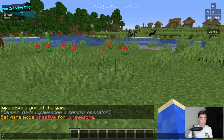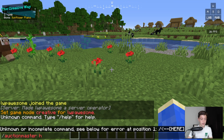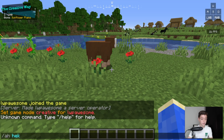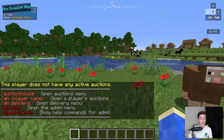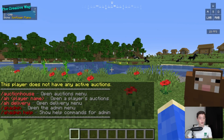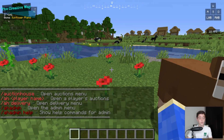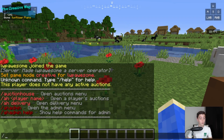If we do /ah help, it brings up a help menu. /auctionhouse or /ah opens the auction house. /ah [player name] brings up what that player has listed. /ah delivery opens the delivery menu, and /ah admin opens the admin menu.